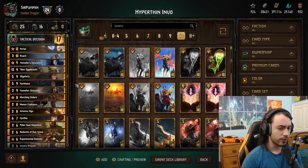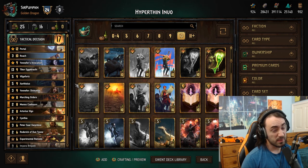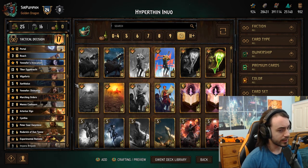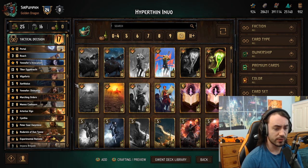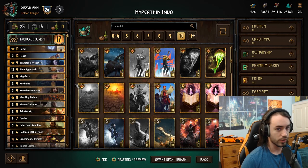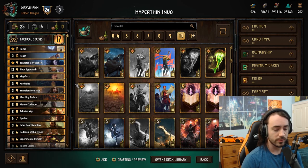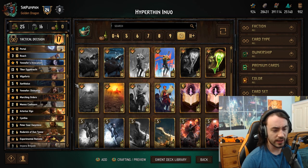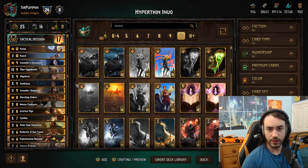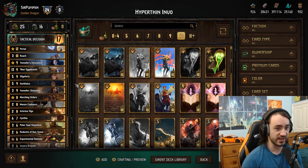It plays the same as any other hyper-thin Nilfgaard deck. You want to get your thinning done in round one. Typically if you lose the coin flip, don't go too aggressive — you don't necessarily want to play Vigo and Portal in round one. Sometimes you want to save it for round two and bleed a little bit, especially against engine decks like Northern Realms or Scoia'tael with Francesca. If you go into round three against Francesca with double water and leader, and they have tall removal, you might be in trouble. Bleed the engine-reliant matchups.